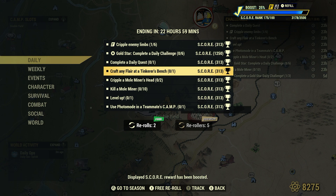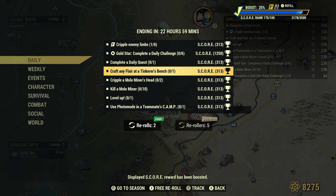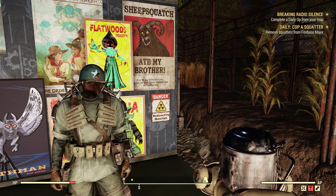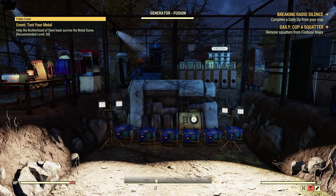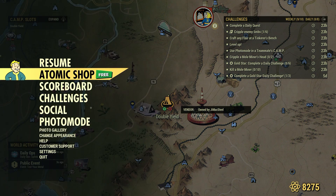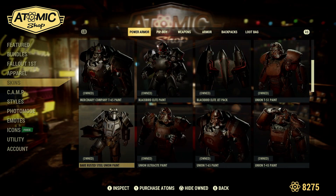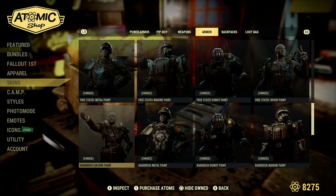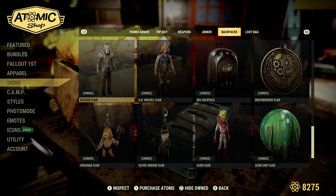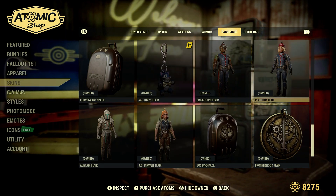There's not a whole lot we can do in our own camp, other than this one here: craft any flare at a tinkerer's bench. So if you go to the atomic shop, it'll be under skins. If we go down to the backpack area, you'll see the type of flares that you have. Depending on how long you've been playing the game, it depends on how many flares you may have.